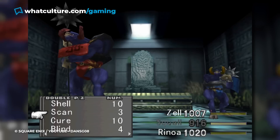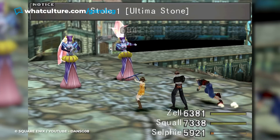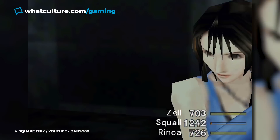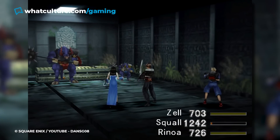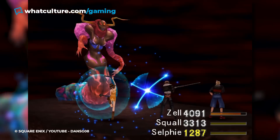In Final Fantasy VIII, all enemies in the game actively scale up in power with the player. So whether you're at the starting level or level 100, enemies in the game have been hitting the gym to make sure they're ready for you. Instead, the game relies on a magic junctioning system, where you attach large amounts of drawn magic to your stats to give them a boost. This also means the game actively discourages you from actually using magic, as if you deplete your stocks of a spell, your stats will get weaker. It's a bizarre system and one that definitely works against practically everything every RPG has ever taught you.